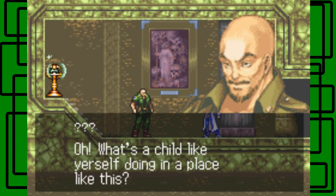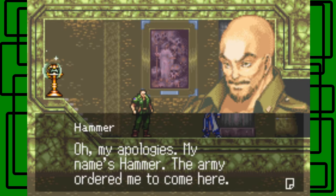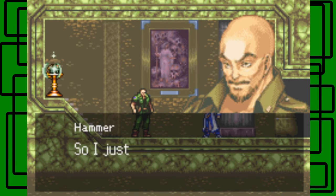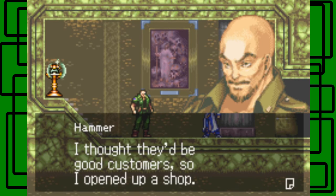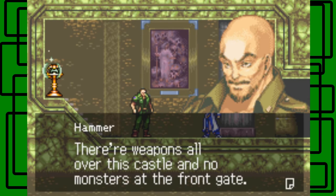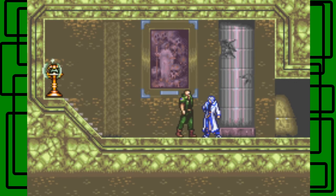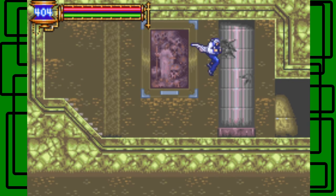Oh, look. What's a child like you doing in a place like this? A child? You rude — oh, my apologies. My name is Hammer. The army ordered me to come here. Hi, I'm Soma. I thought I was visiting a shrine, but suddenly it was a castle and I was in the castle. Don't you think that's a mean thing to do to a guy? There's a bunch of strange people gathered at the shrine — I thought they'd be good customers, so I opened up a shop. Weapons all over the castle, monsters in front of the gate — good place for a shop. Come on by, I'll give you a good deal. See you around. He slowly just walks out. And here's the double jump ability — a double jump, right there. That's pretty cool.